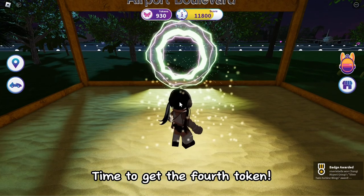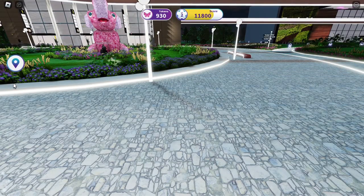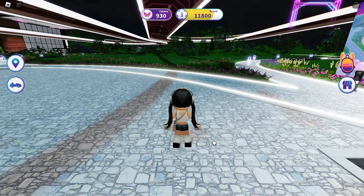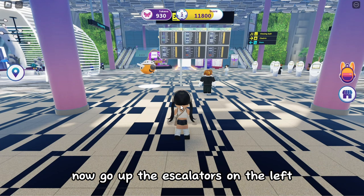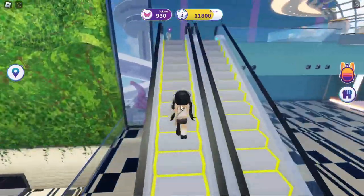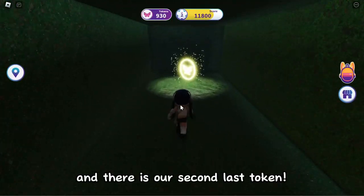Time to get the fourth token. Teleport to Terminal 3 using the map. Now go up the escalators on the left, and there is our second-to-last token.